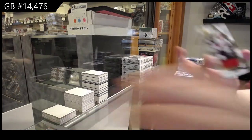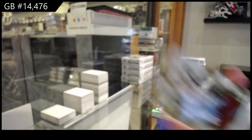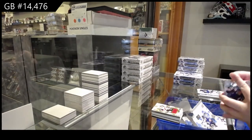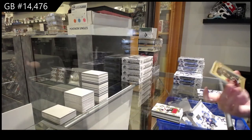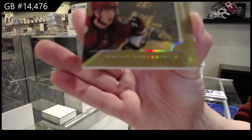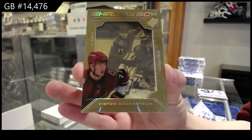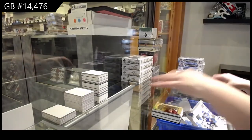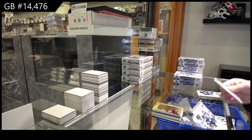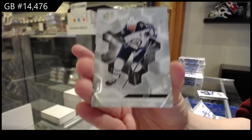We've got a base jersey for Arizona — Clayton Keller. We've got a Shadowbox Gold Rookie auto, number to 175, for Arizona — Victor Soderstrom. A base card, number to 299, for Winnipeg — Blake Wheeler.